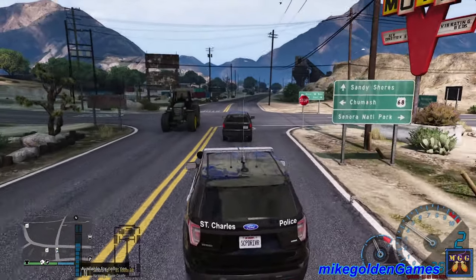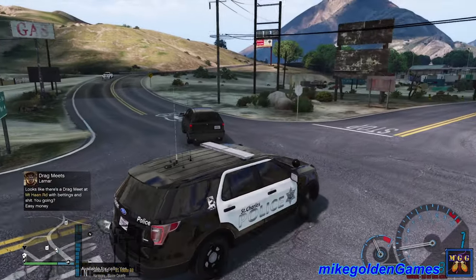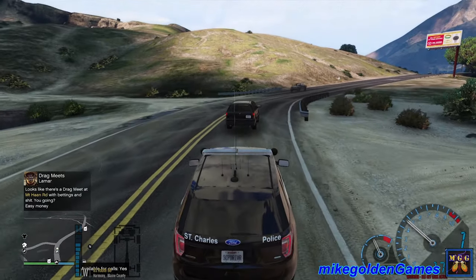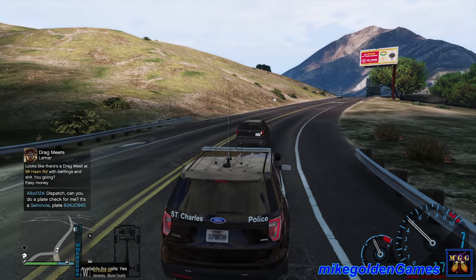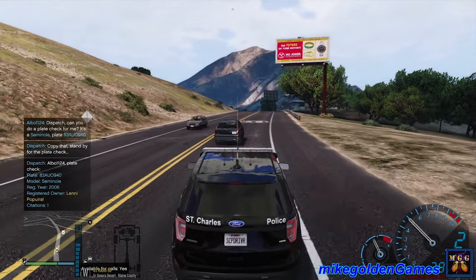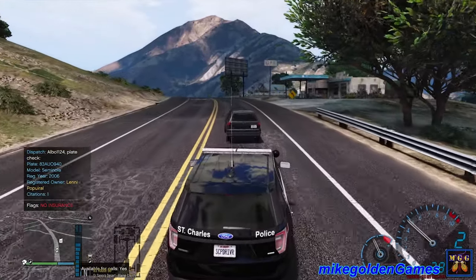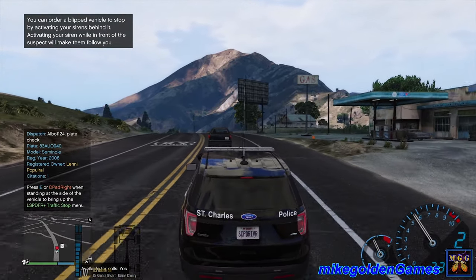Let's take a left at this stop sign. I love the turn signals on this vehicle. Alright, looks like we're good. This guy is actually swerving all over the road now. Dispatch, I need a plate check on a Seminole — it's a Jeep Grand Cherokee. 8-3, Adam Union, Oscar 9-4-0. Lonnie Popperl. One citation, no insurance. Copy that dispatch, we'll pull him over. I thought we crashed there for a second — it kind of lagged. Alright, let's blip him.